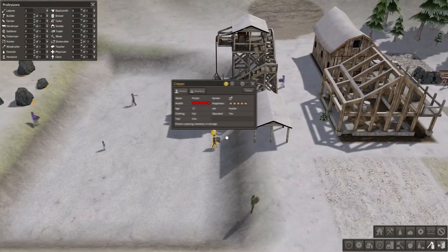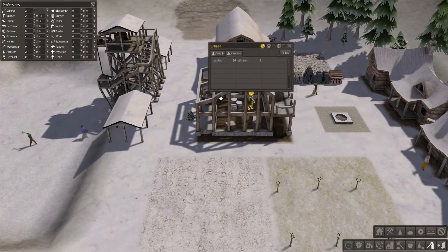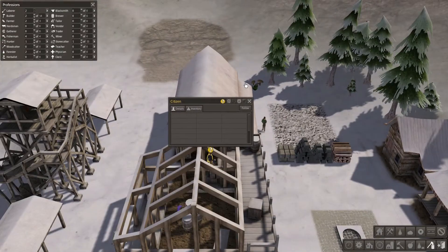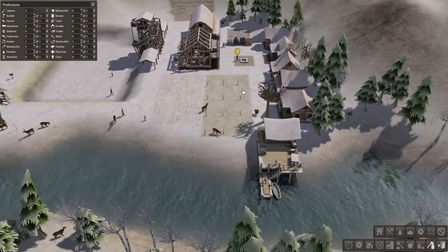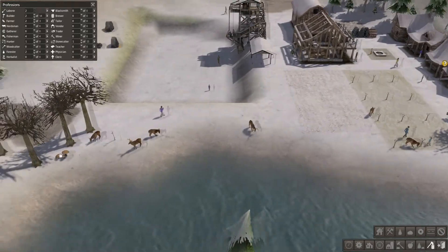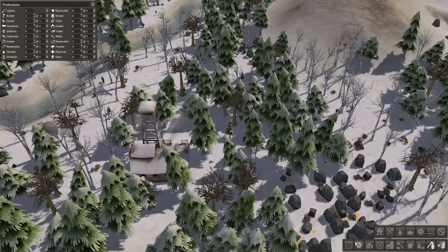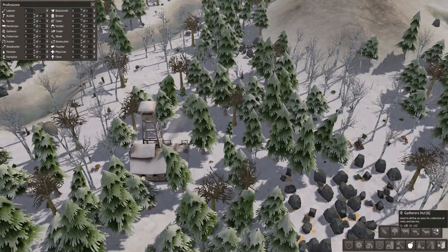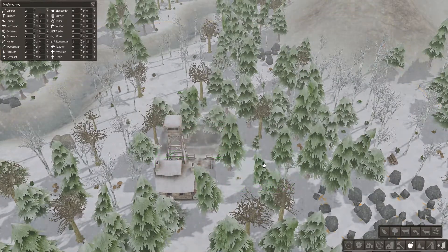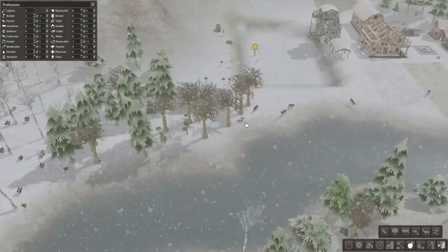He's got one iron and 34 fish on him — he's carrying 34 fish! He's put the iron there, now he's going to put the fish in there. We need to keep fish. We need diversity of food though — I remember it said about that, diversity of food is important. Maybe I should build a gatherer's hut. Let's rotate this — we'll have the gatherers and the foresters in this area because we're going to be growing forests and other stuff's going to grow around them.